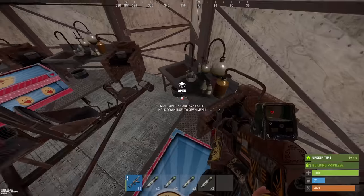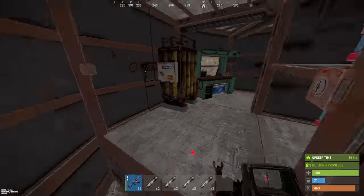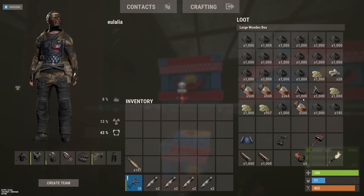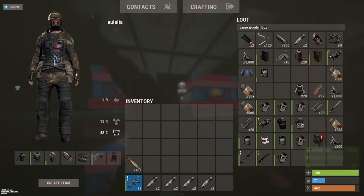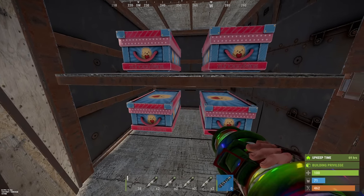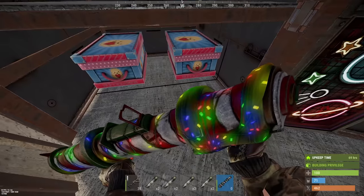There we go, okay that's another 4k gunpowder. Now let's get all of our boom boom together in a box and see what we can craft. We should have like 3 C4. Even this one - this is probably the one I'll use because it looks Christmassy. I like it, it's cute, I'll give that a 10 out of 10.